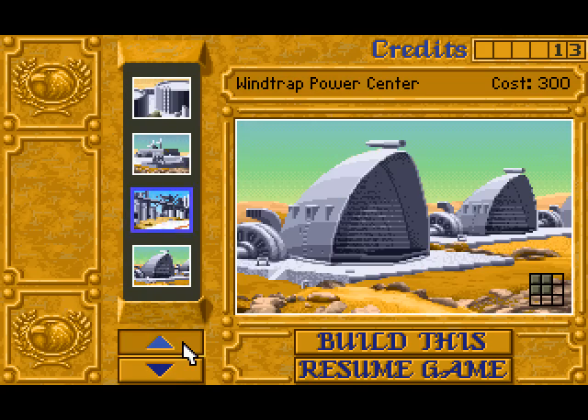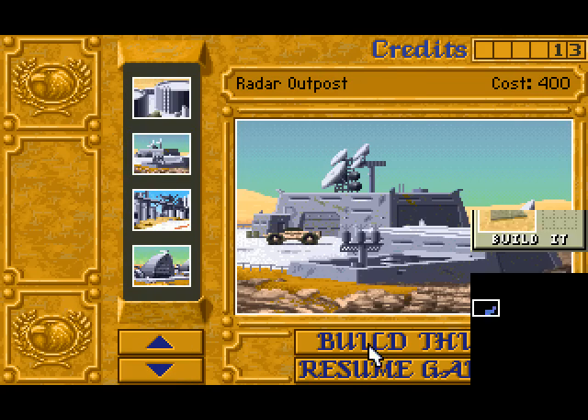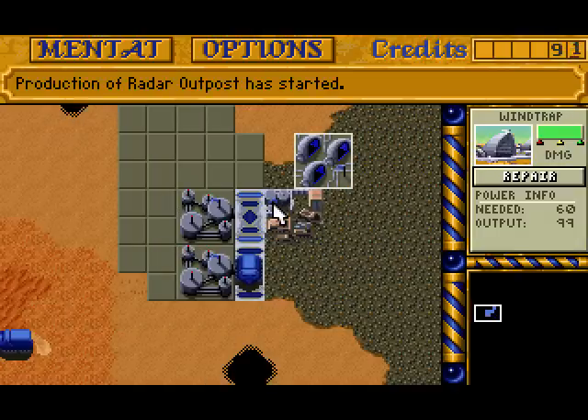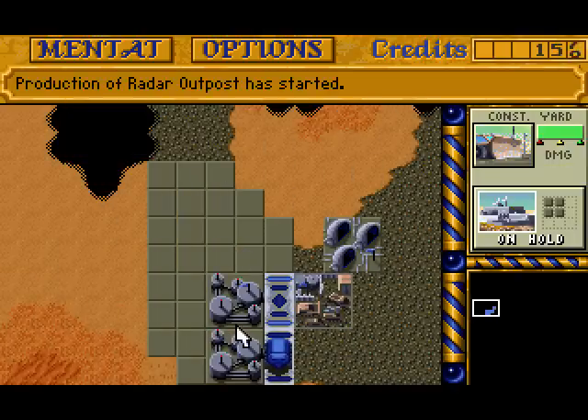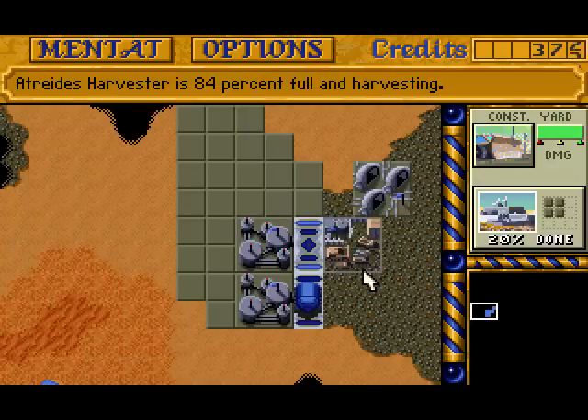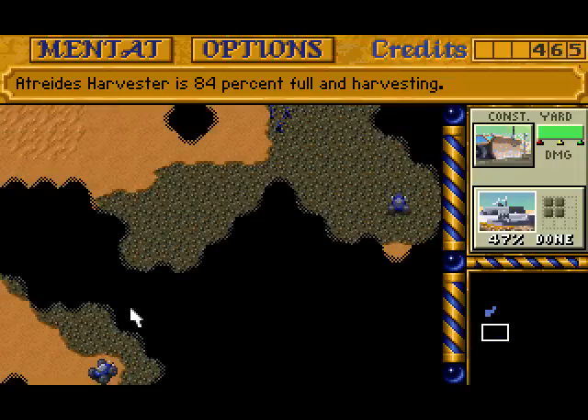I need a light vehicle factory before I can build the heavy one, so let's do the outpost first, then another wind trap. I can build harvesters with the heavy factory alongside tanks, so that's helpful. If a harvester gets eaten I can replace it by this point.